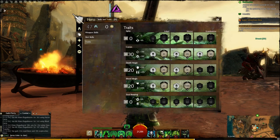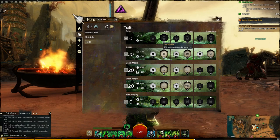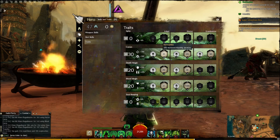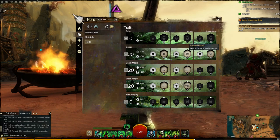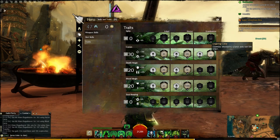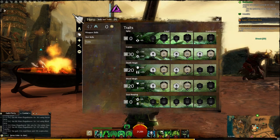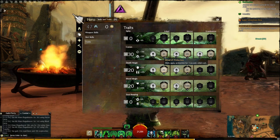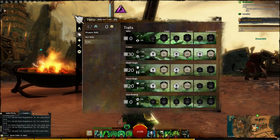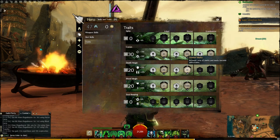Next I'll go into my Traits. I run a 0/30/20/20/0 build — 30 into Curses. I choose number 2, Hemophilia, for 20% increased Bleeding Duration; number 9, Focus Rituals, so Well Skills use Ground Targeting; and number 11, Lingering Curse, which makes conditions inflicted by Scepter Skills last 33% longer. For Death Magic, I go with number 4, Ritual of Protection, which applies Protection for 3 seconds when you cast Wells, and number 2, Greater Marks, which increases mark area and makes marks unblockable.